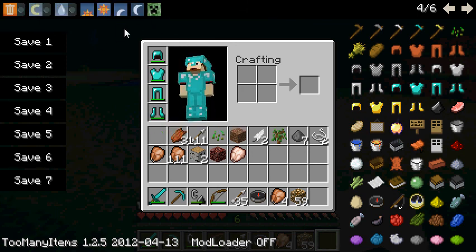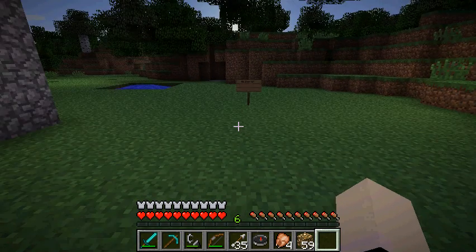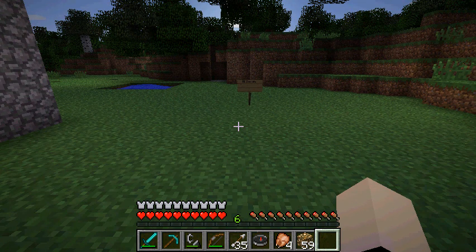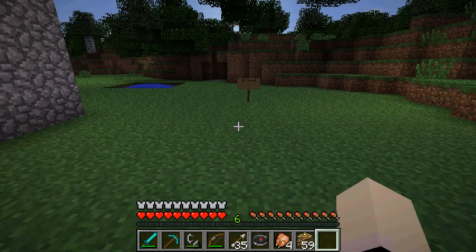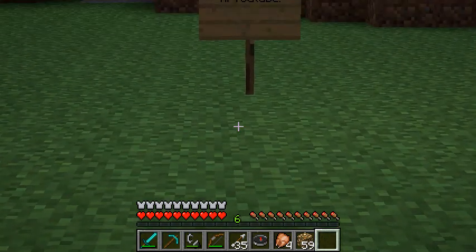Now I'm going to get on to the second mod that I want to review: Optifine. By the way, both these mods will be in the description, the download page. Optifine is really helpful for zooming in for survival games. By hitting control — look, you can't see that sign from here, but I hit control and it zooms in. Hi, YouTube.